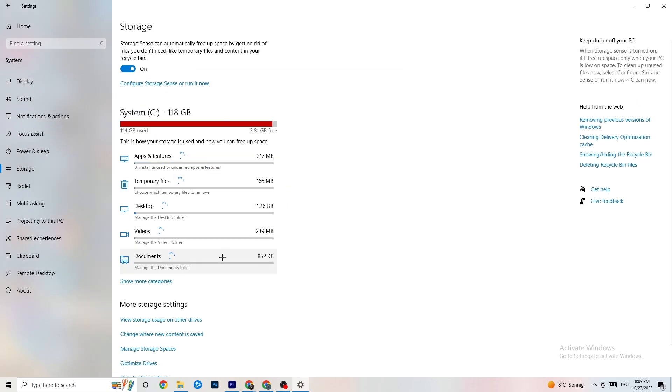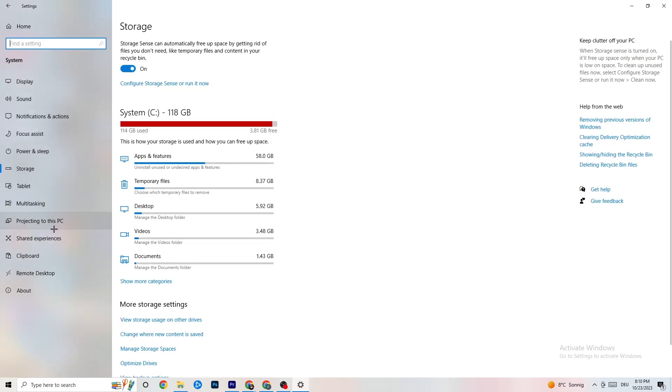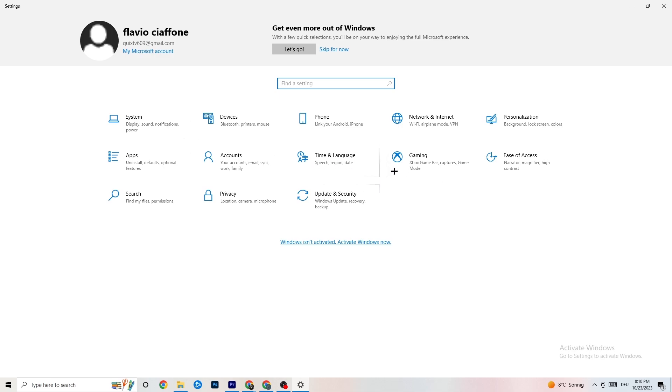Go to Storage in Settings, click 'Configure Storage Sense,' and run it now. Click 'Clean Now' — it will take a little while but it will clean every trash file currently on your PC. Go back and then click on Apps.